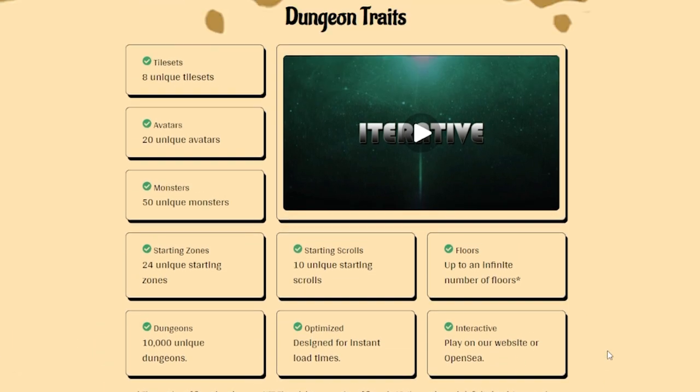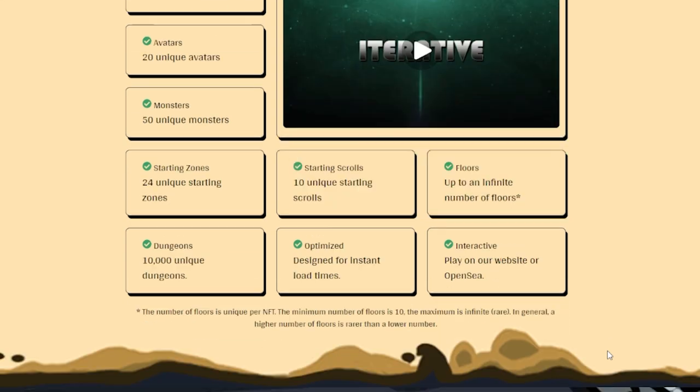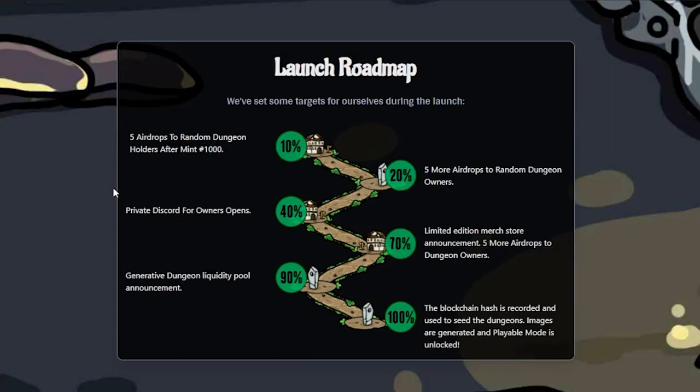The gameplay was created prior to the actual NFTs, which is amazing. For important milestones they set targets for the launch: five airdrops to random dungeon holders after mint, five or more additional airdrops, a 20% private Discord for owners opens, a Generative Dungeon liquidity pool announcement, a limited edition merch store announcement, five more airdrops to dungeon owners, and the blockchain hash is recorded and used to seed dungeons — images are generated and playable mode is unlocked.